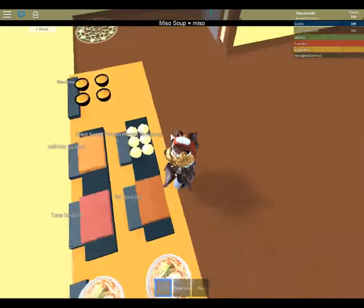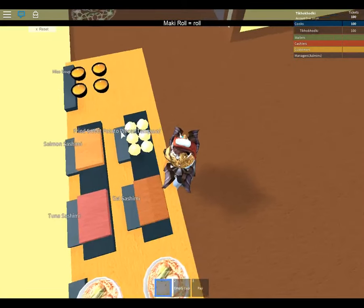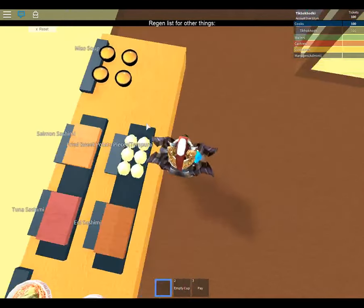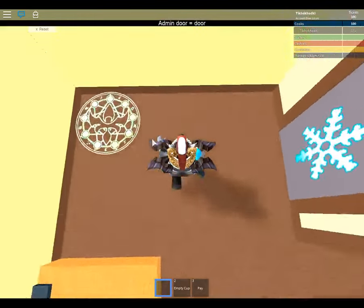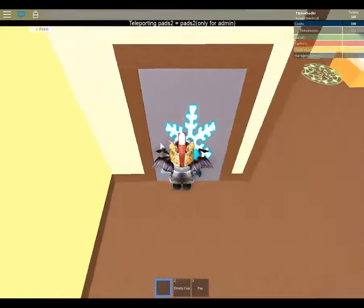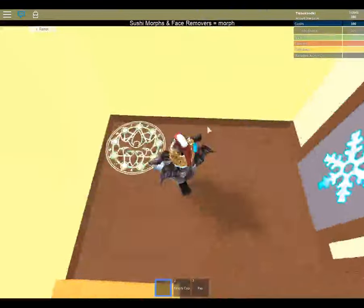Japanese: eo sashimi, tuna sashimi, salmon sashimi, fried sweet potato pieces, tempura, miso soup. Snowflake - only for admins. Don't know what that does.